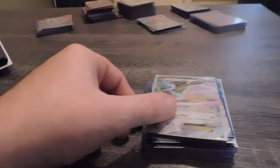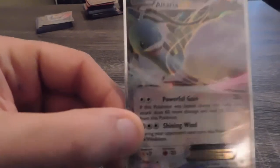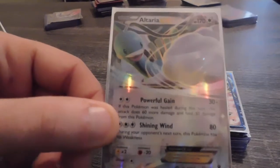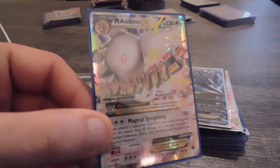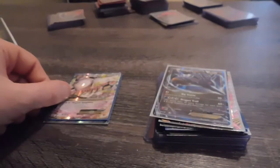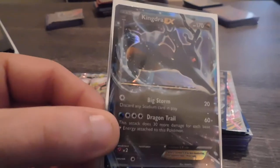The first set, this set right here, is Fates Collide, and we have an Altaria EX — very pretty card. We have a Mega Audino EX — I think that's a really pretty card too. We have a Kingdra EX.